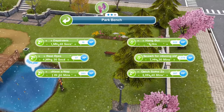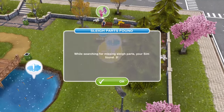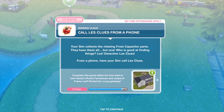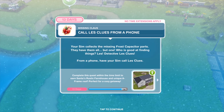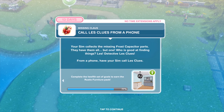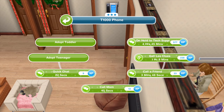After multiple searches — four parts, then eight, then eleven parts — your Sim collects the missing frost capacitor parts but is one short. Who's good at finding things? Les — Detective Les Clues. From a phone, have your Sim call Les Clues — an hour and eight minutes. Your Sim calls Les and after clarifying that a frost capacitor was not involved in any crime, Les says he'll meet your Sim in the park. Talk to Les Clues about the missing part — three hours and 45 minutes.